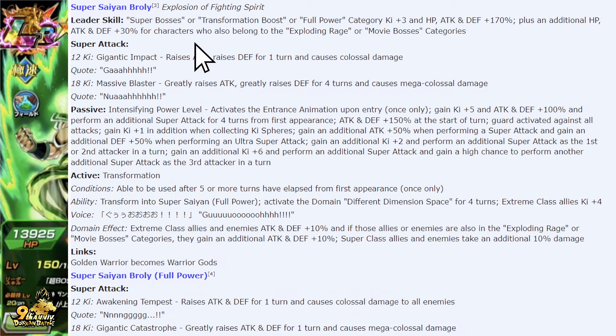Let's start with the leader skill. Superbosses — we knew that was going to happen because that is the new category for the Dokkan Festival exclusive. It'll be interesting to see what the leader skill is for the Carnival unit and the Dokkan Fest unit. In this case, we have three categories — it's a triple-double. This is what I was hoping for at minimum. We don't see that extra 150 like we have for the Merzomasu, but we do have Superbosses and Transformation Boost.